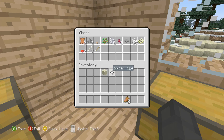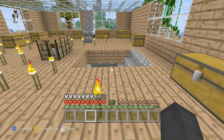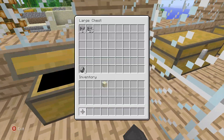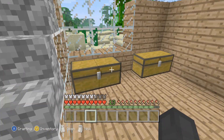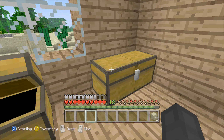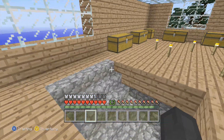Miscellaneous — yes, and the mushroom also goes in there, and the spider's eye, and the rotten flesh — I think those should also go in there. Sandstone... is this it? Is this sandstone? Smooth sandstone — yeah.